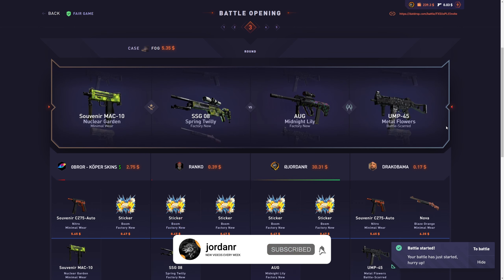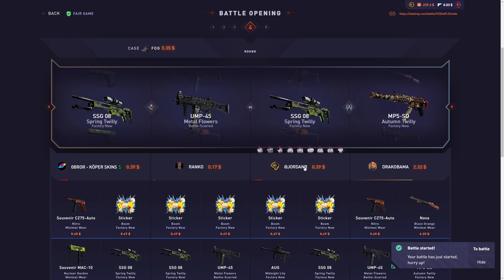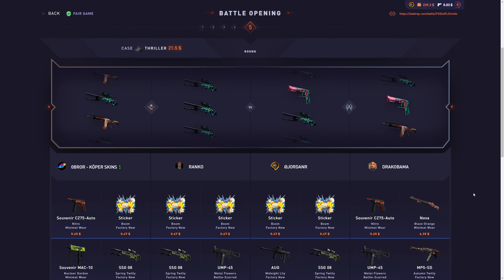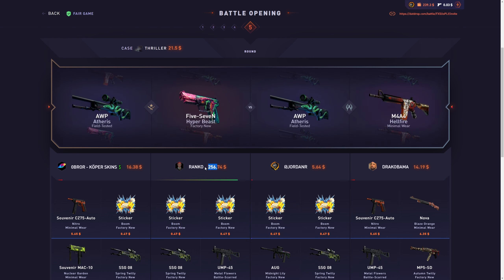30 bucks out of the fog case - that's a $5 case. That is a really good ticket. I'm gonna have to check that after this. I feel like that was probably like a 95 ticket. And we're ending it off with them pulling 256.